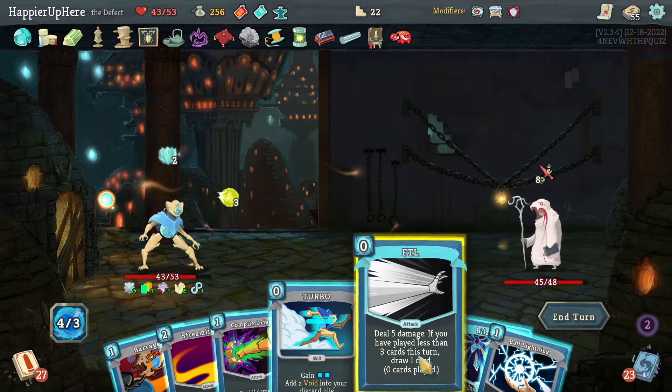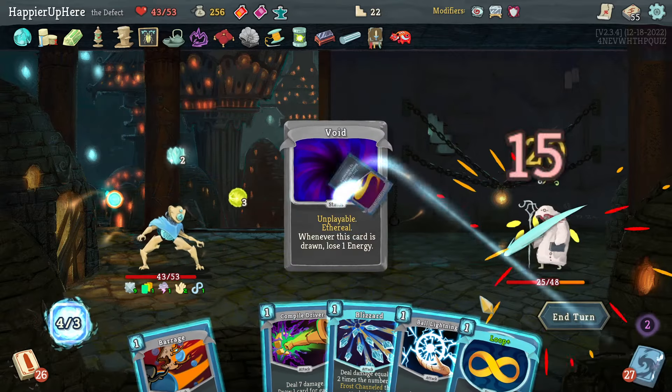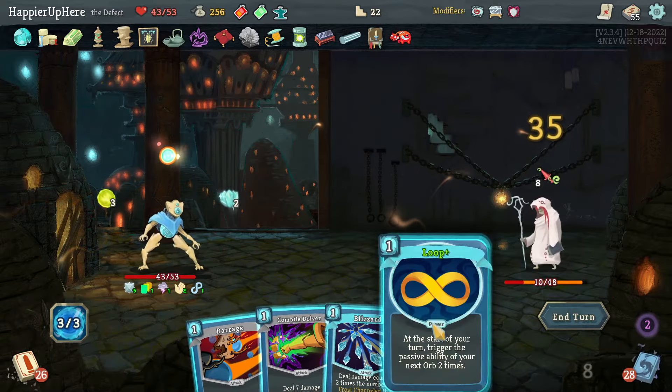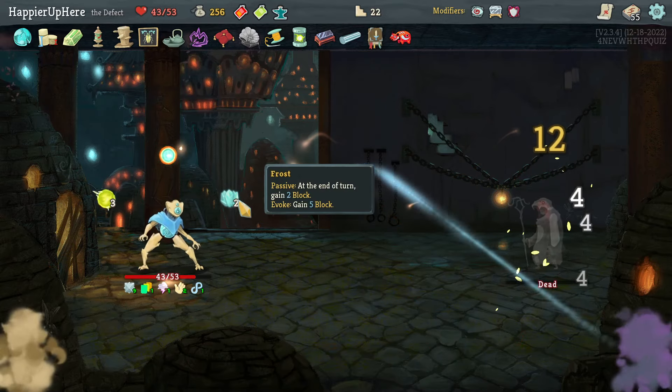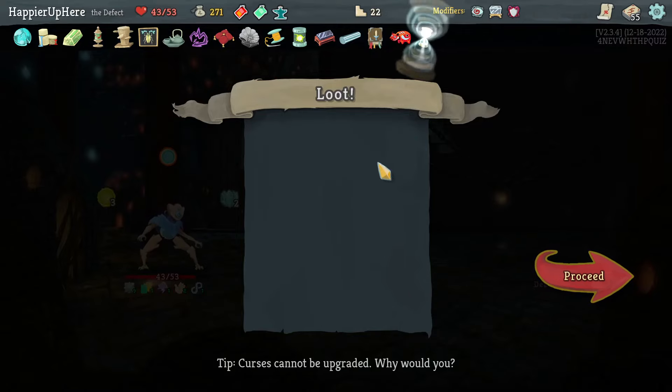FTL, Turbo, Streamline, Ball Lightning, Loop — doesn't give me energy back. Barrage is enough to kill. Got Mercury Hourglass: at the start of your turn, deal three damage to all enemies — not bad.